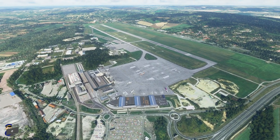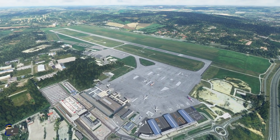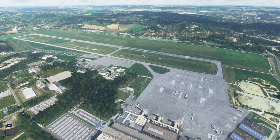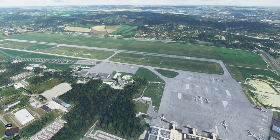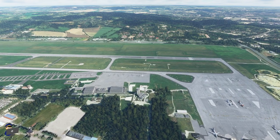On the subject of great value - at the time of publishing, the scenery is currently on sale in the flightsim.to store. You'll find a link down below, and it's quite a lot cheaper there than on Orbex, so do have a quick look before you choose where to buy it from. I hope you found this review useful - if you have, do please give the video a thumbs up and subscribe to the channel if you haven't already. Thank you very much for watching and I hope to see you again soon here on Filbert Flies.